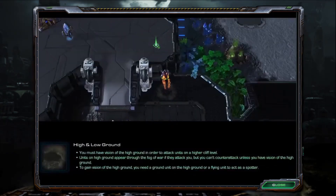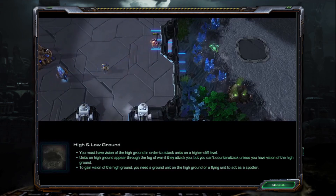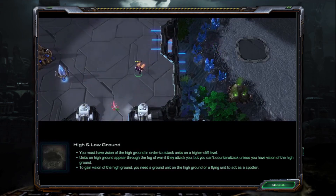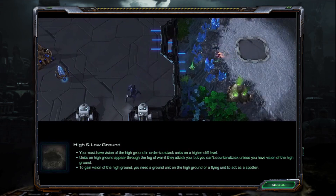High Ground and Low Ground: You must have vision of high ground in order to attack units on a higher cliff level. Units on higher ground appear through the fog of war if they attack you, but you can't counter-attack unless you have vision of the high ground. To gain vision of high ground, you need a ground unit on high ground or a flying unit to act as a spotter.